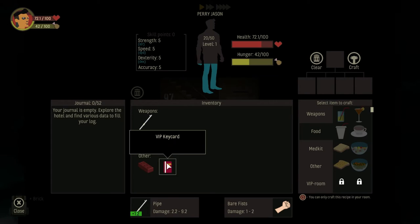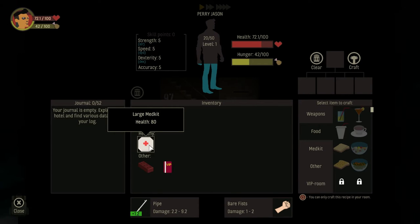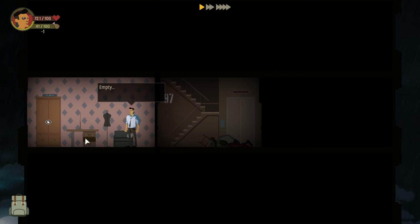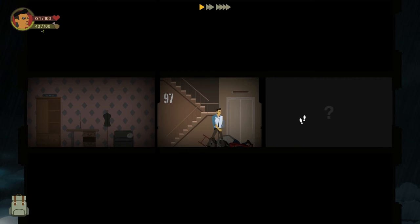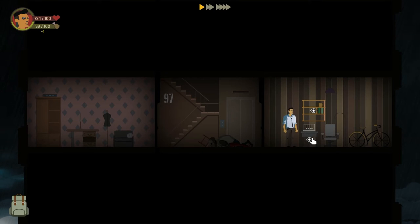Was that a brick? Brick. Health is not terrible — that's going to give us 80 health, so I can't use that right now, it would just be a waste. Empty. What was that? Rice? It's a weird thing to keep in your cabinet.